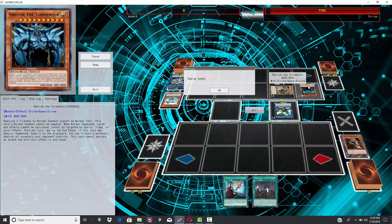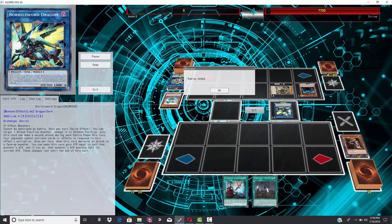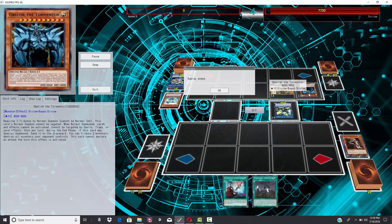There was no way he was going to survive Borrelswort Dragon attacking twice at 4600, plus Obelisk the Tormentor attacking for 4000. This does show the fundamental problem that Noble Knights have — this player was basically begging for his plays to be disrupted and didn't have any backup removal. As cool as the plays were, dropping Borreload, Borrelswort, and Obelisk in the same turn, if his opponent had a simple Solemn Strike or any disruption, Noble Knights don't really have an answer.